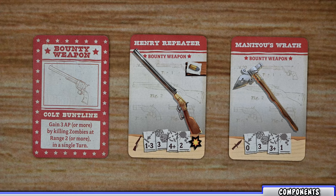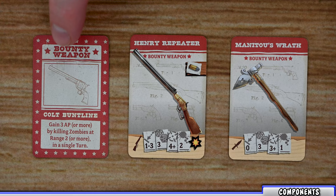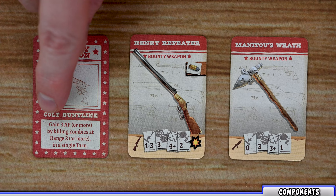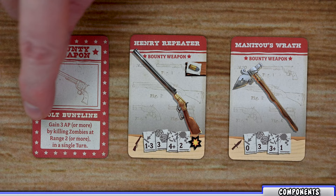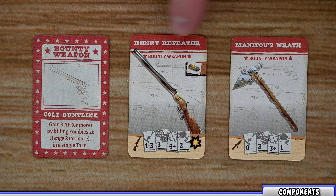The third deck is the bounty weapon deck — some of the more powerful weapons in the game. Each card has a red border on the back and front. The back shows an illustration of the item and its name, and each item has two different ways of collecting it. The first way is meeting the requirements on the bottom of the card. On the front side you'll find the weapon name and all the other stats already covered.